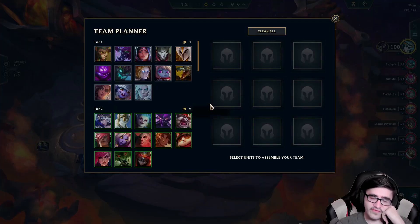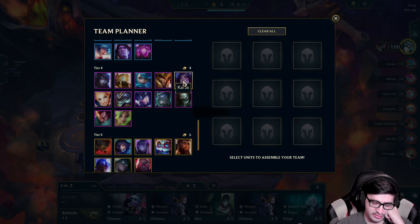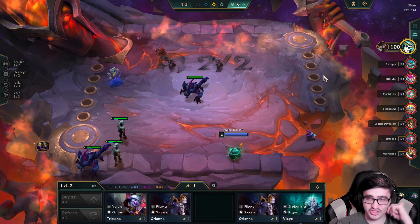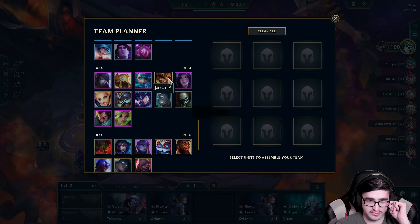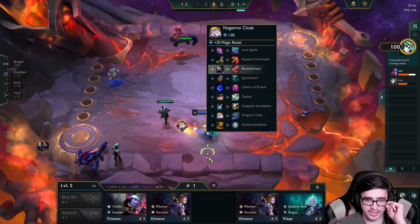Let's see what four-costs I'd like. I would like to get Kai'Sa down. Lux could be fun, actually. Such a good augment — I'm just looking at the four-costs and I just love them all. Jarvan — it would be a strategist Demacia game, like a Demacia Strategist Teemo game.